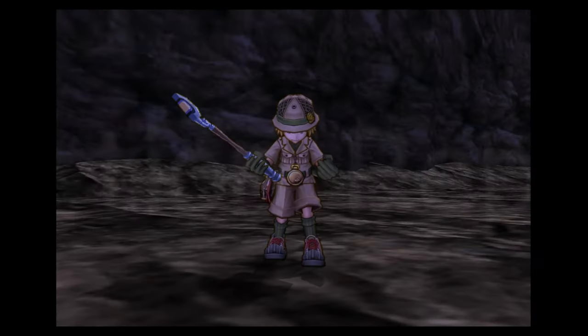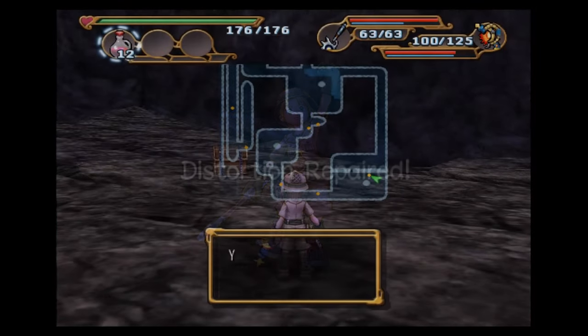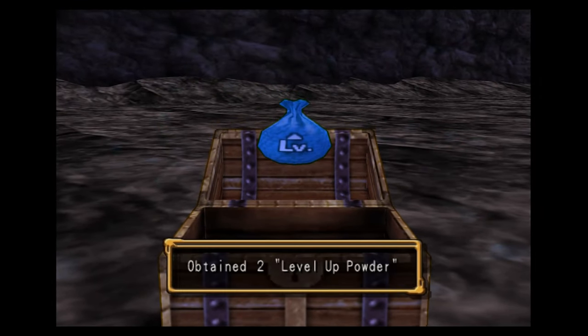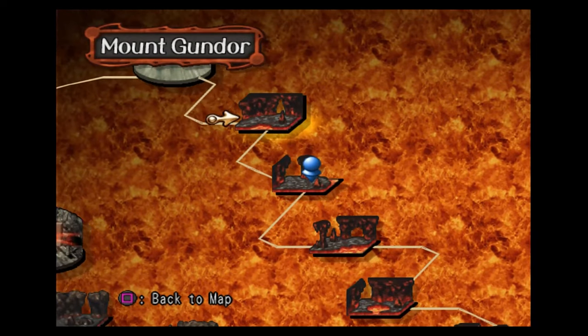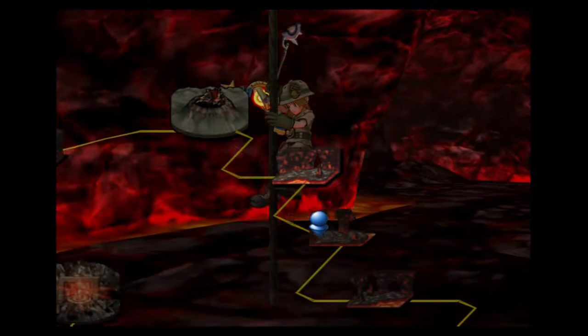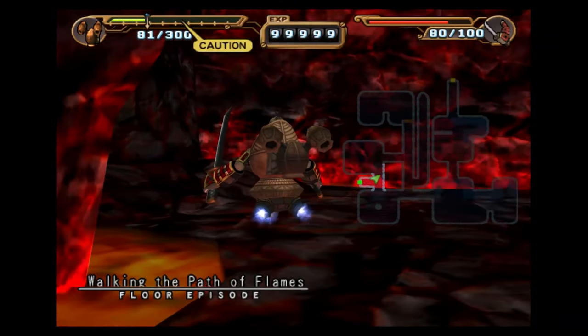Off to Chapter Five now. This is my last floor for Chapter Five — Walking the Path of Flames. The actual floor clearing for pretty much everywhere is going to be the exact same: you just hop on Steve and fly through it, one-shotting everything. That's pretty much the easiest and best method, really. It's just the Speeda or the fishing that can be annoying.